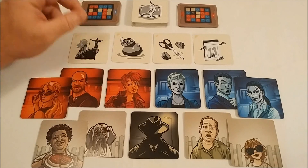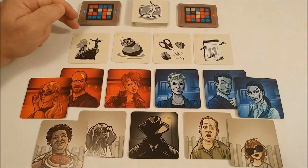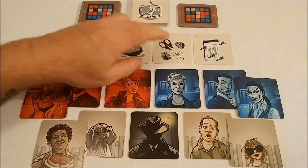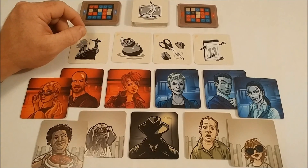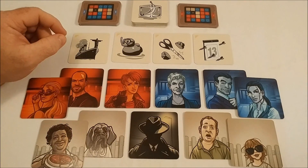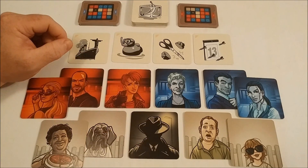The picture cards are all double-sided. In the upper left corner, there's an icon to indicate card orientation on the playing area. We have the agent and the bystander cards, as well as the assassin.